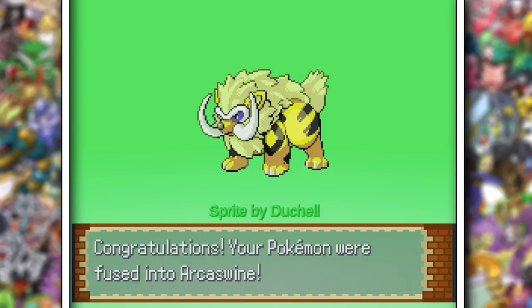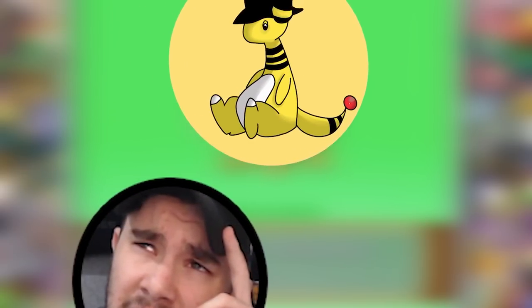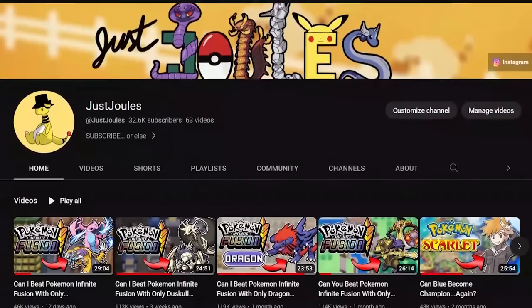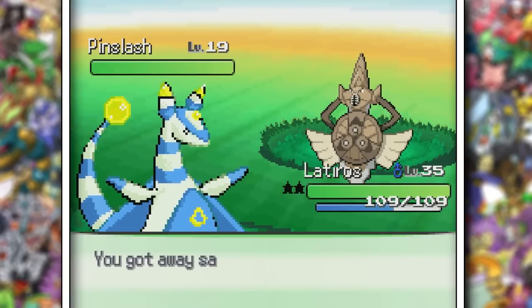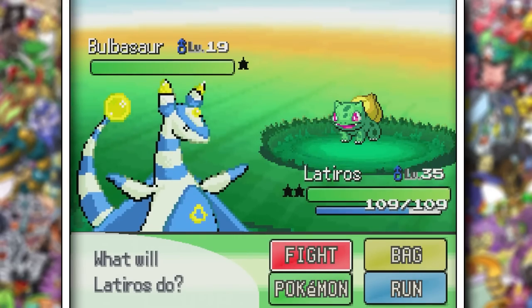Shout out to me for having your best interest in mind. Me and RJ are racing to see who can hit 100k first — and obviously it's gonna be me. But you should totally subscribe to him too, just do it after you subscribe to me. This does mean I have to fuse Vaporeon with someone else, and I remember finding a Zapdos next to Celadon but I couldn't find it, and I ended up running into this little guy before finding it.